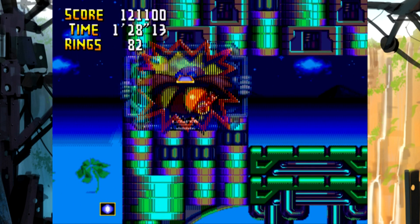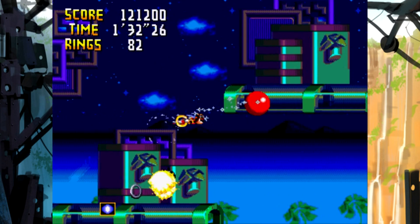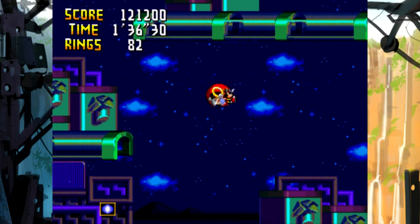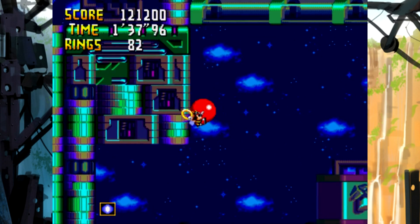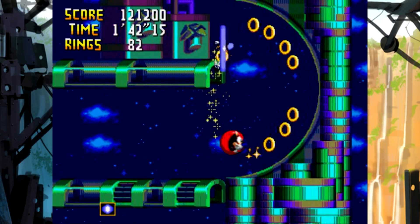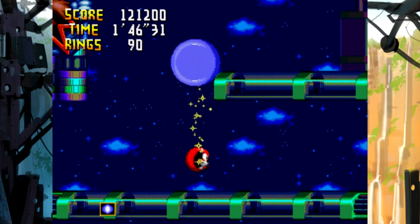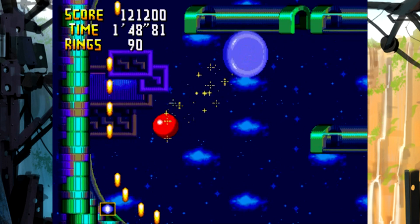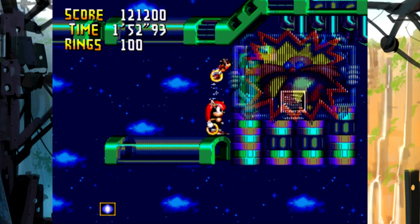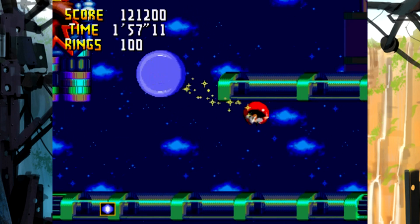Look at that - a ring box! Get that. Let's head up here and see if we can find any more special things. Jump on that spring, this spring, the other spring. I can't find anything. Oh yeah, Charmy can't do a spin dash - he's one of the only characters that can't. Knuckles, Vector, Mighty, Bomb, and Heavy can all do a spin dash, but Charmy can't.